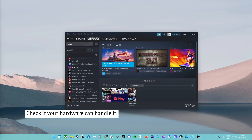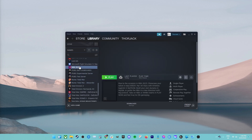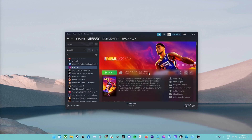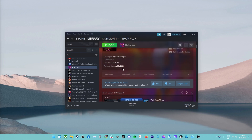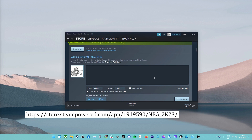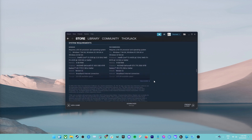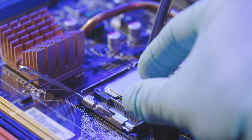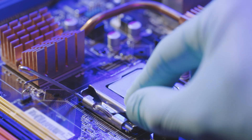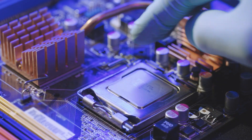Fix number one: check if your hardware can handle it. Make sure that your computer can run NBA 2K23 before you do anything else. If you have an older computer, the crashes could be caused by the hardware. You can visit the Steam website to check the minimum and recommended system requirements for the game. If one of your PC's parts doesn't meet any of the requirements, you must upgrade it before you try to play the game again. If not, upgrade everything to make sure your computer has more than enough power to run the game.